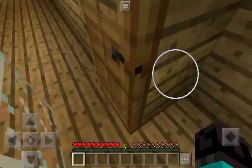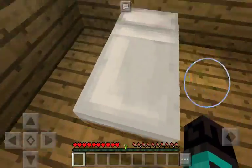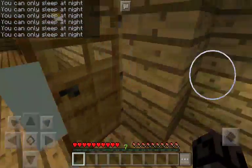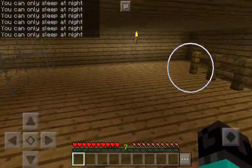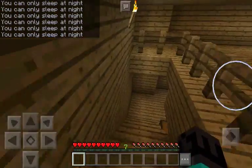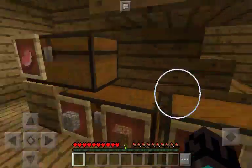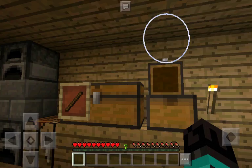If I go in here, this is my bed. This is one bed. You cannot sleep at night. I have 12 diamonds. Stock of iron ingot and 30 gold ingot.